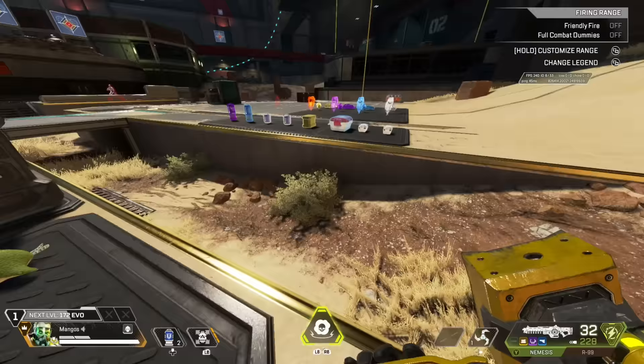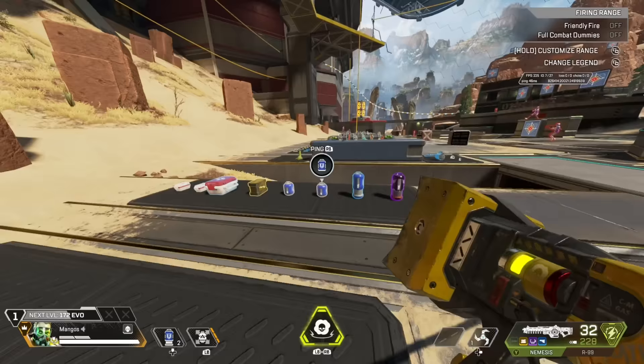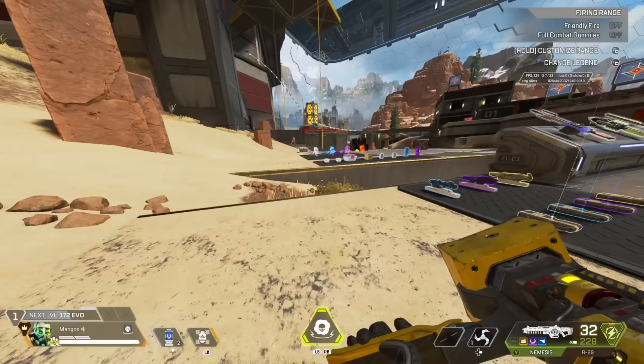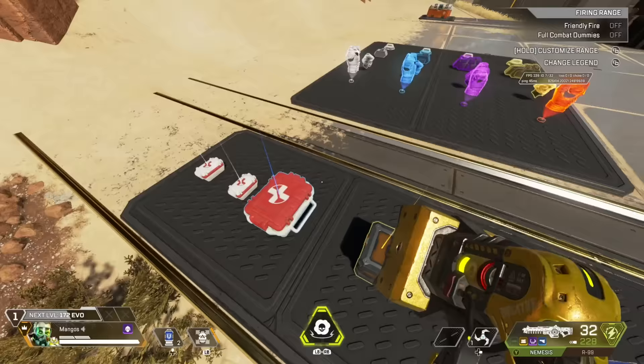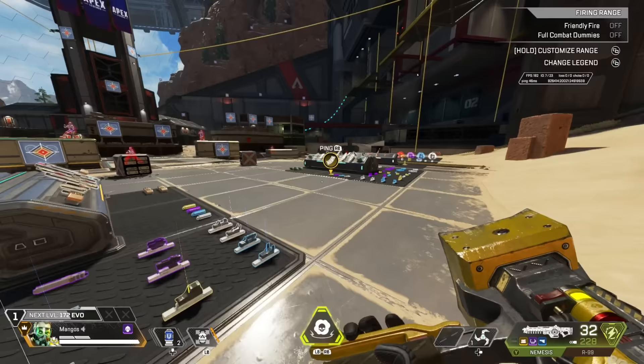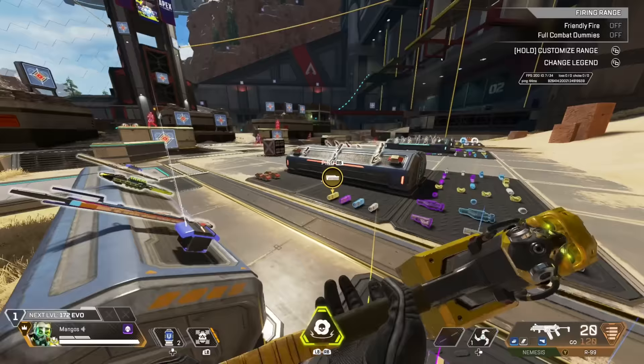Remember, your shield gets hit first, so that's why you want more shields than health. But if you're stuck in zone and rotating, you need to pay attention to health. This is a metric you always want to track. Every time you're looting a death box or looting an area, make sure you're sitting around these numbers. You don't want to get caught in zone and realize you totally neglected to pick up health.